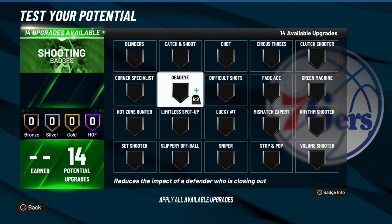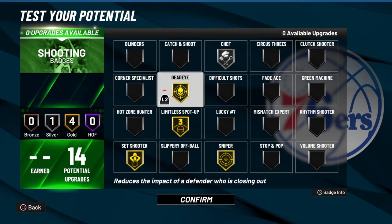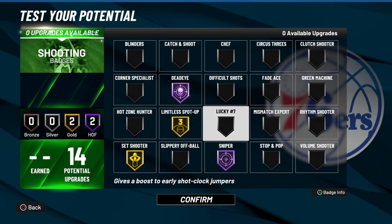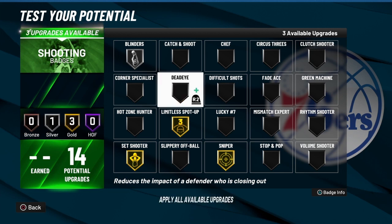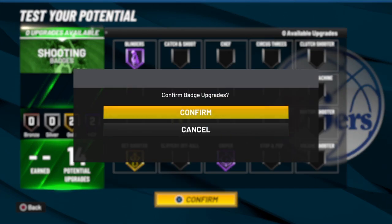We got 14 shooting badges. I'm going to take Chef, Limitless Spot Up, Set Shooter, and Sniper — and you can still get glorious results out of this build. Or if you want to make him more lethal, you can go with Blinders — though blinders might mess you up a little bit. If you want to make those shots really legit, I would go with Limitless Spot Up or Sniper Hall of Fame. It's on you on that combination, but that's what I would go with.